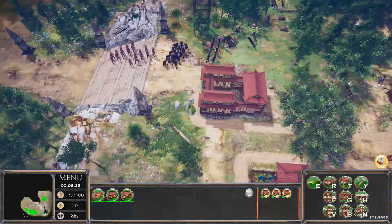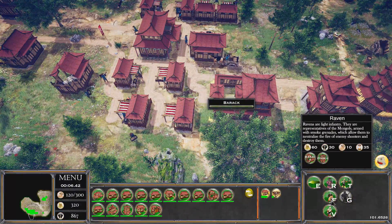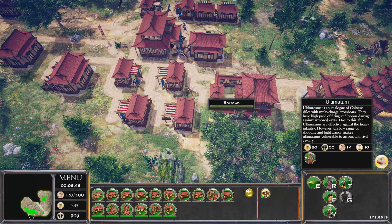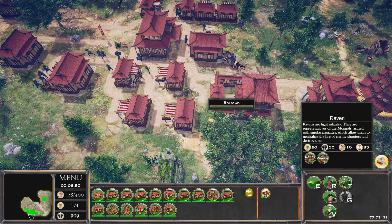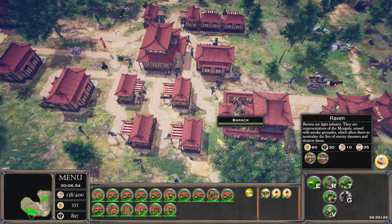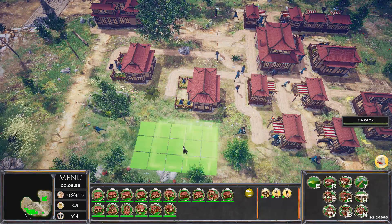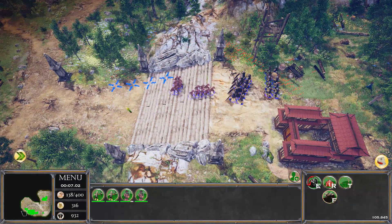Probably need to keep the Barracks producing. We've got Ravens — light infantry — riflemen with multi-charged crossbows. That sounds pretty radical. We'll build a couple of Ravens. Maybe another Barracks right there so we can double-train troops.